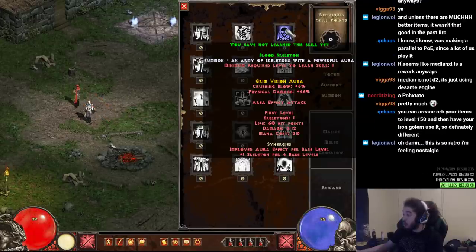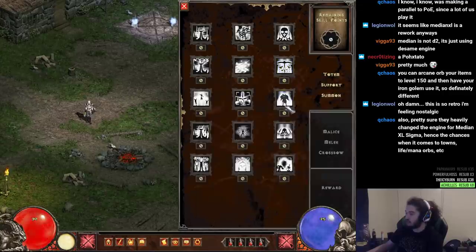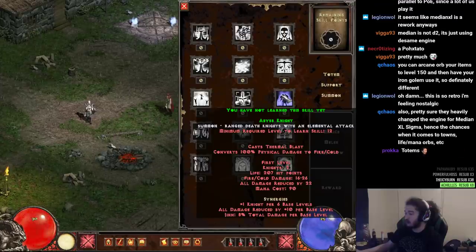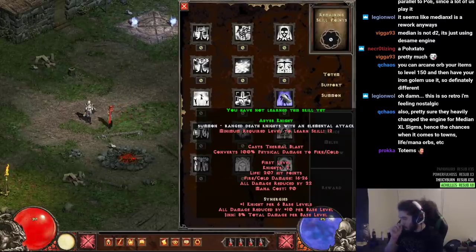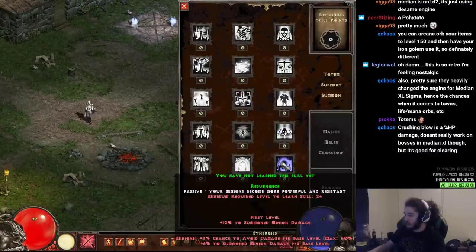They have a crushing blow aura — that's double damage, right? But crushing blow doesn't work on bosses. Suicidal hawks that deal concentrated damage, has area of effect — total hawks four, plus one pack size per 10 base levels, one hawk per two base levels. Grim Vision aura and Evocation aura. Abyss Knight — ranged death knights with an elemental attack, converts 100% physical damage to fire and cold. One knight per six base levels. Resurgence — passive, your minions become more powerful and resistant; they get minion damage, and synergies are chance to avoid damage and summon minion damage per base level.